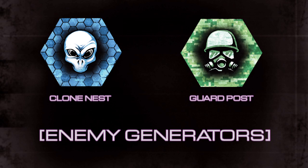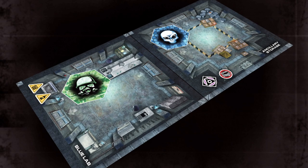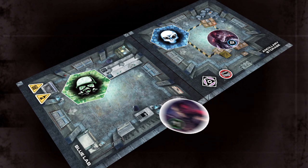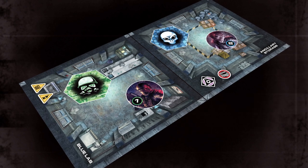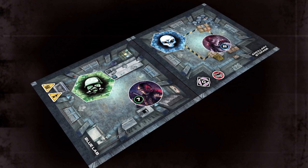Clone nests and guard posts are enemy generators. Enemies are generated at the end of an activation. During clone activations, spawn a clone onto every tile with a clone nest. During guard activations, spawn a guard onto every tile with a guard post. Enemies spawned this way cannot take any other actions during the turn they are spawned.